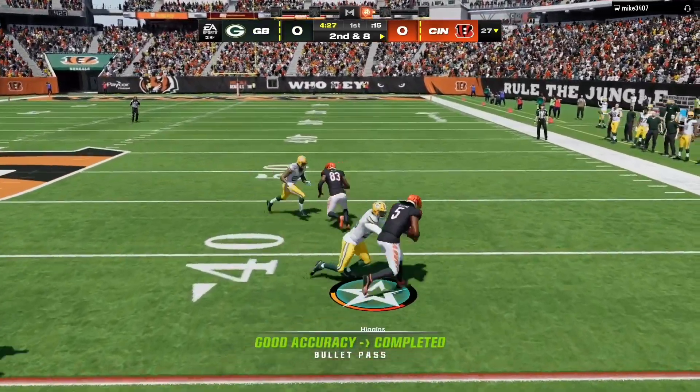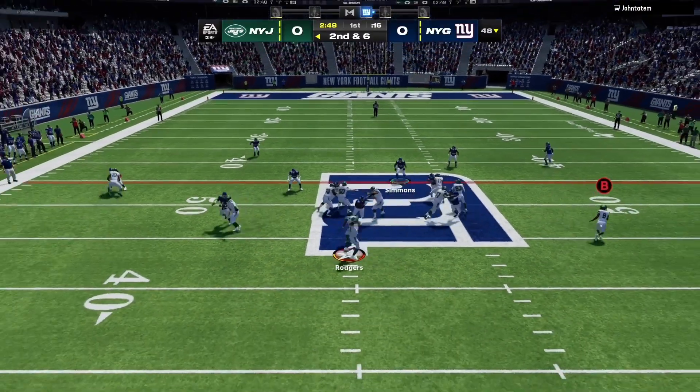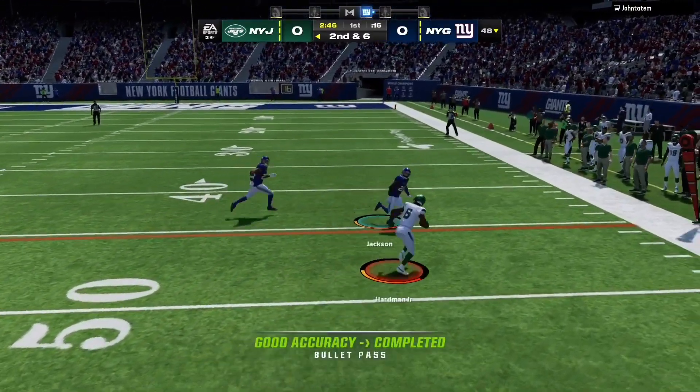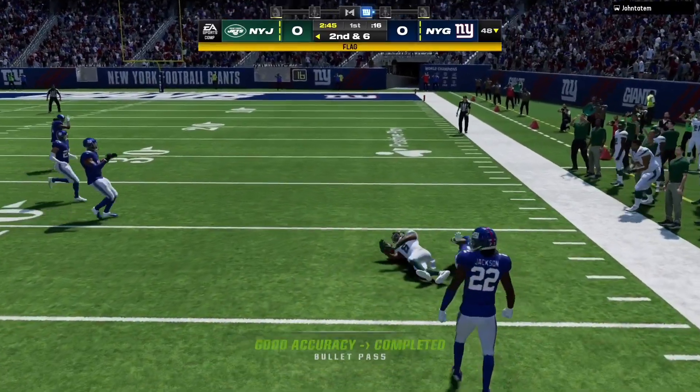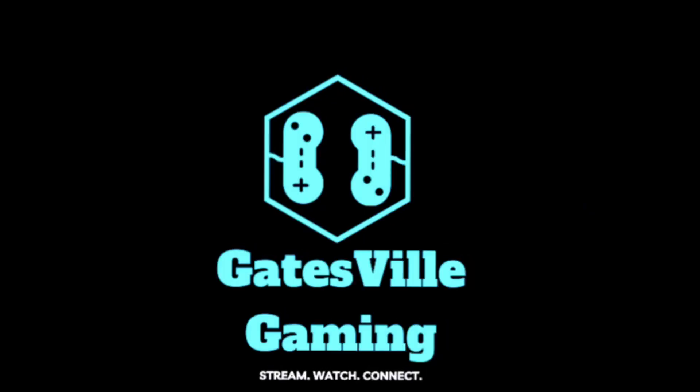Here's a quick throw to Higgins out wide — a nice lean to hit. Throw right side, going to be caught by Hardman. If you enjoyed watching this video, don't forget to smash that like button and make sure you subscribe so you don't miss any more of this great content.